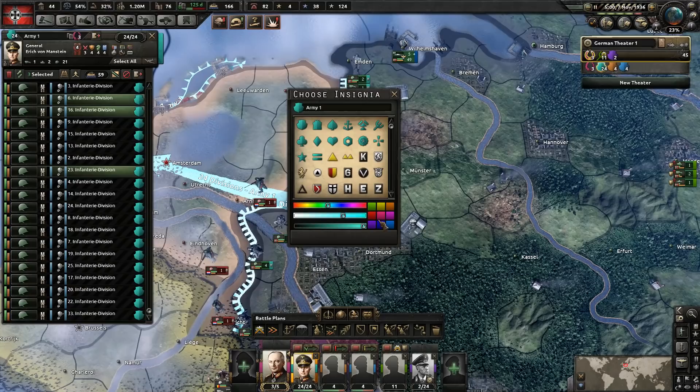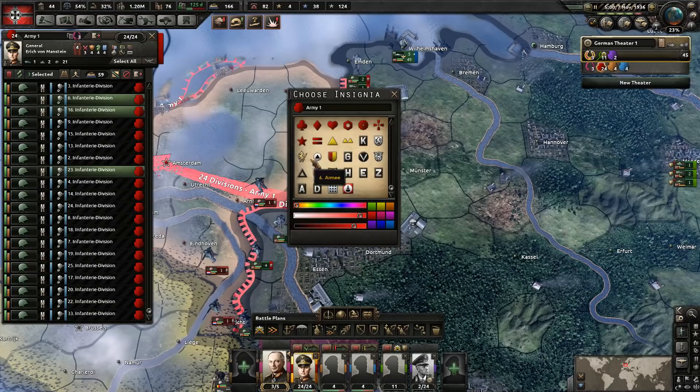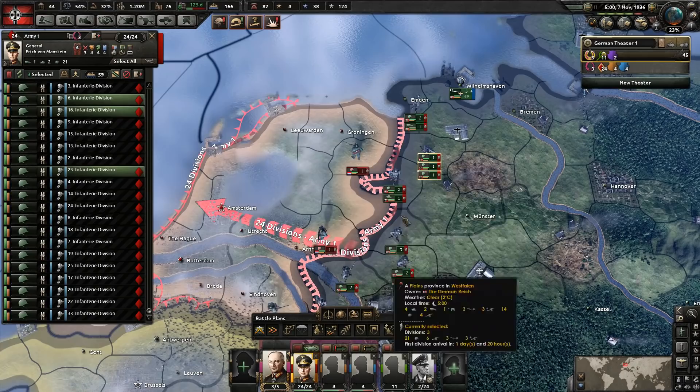I didn't change these guys' color up at all, so let's go ahead and do that now because they've got to have a different color. They have a lot of unique ones for Germany - it's such a bummer that I don't really like using these, because I associate it with color so much that when I pick one I don't know which army it is. I get really stupidly confused. I always go with the red heart, so we won't do that this time. We'll do something different - we'll do a red diamond.